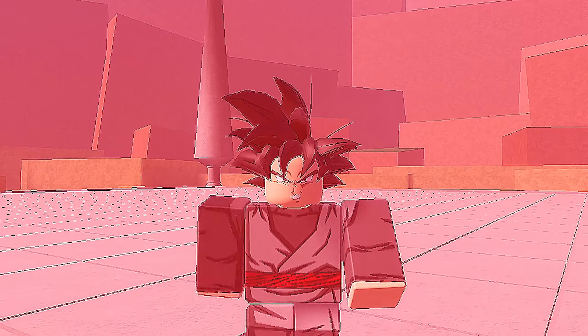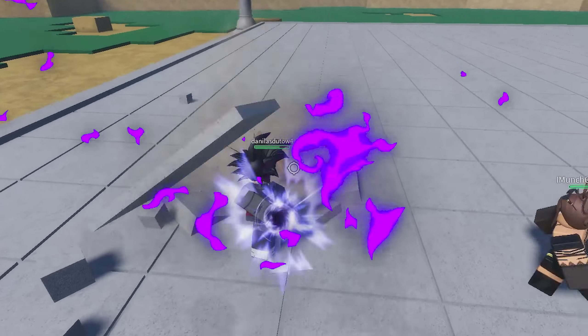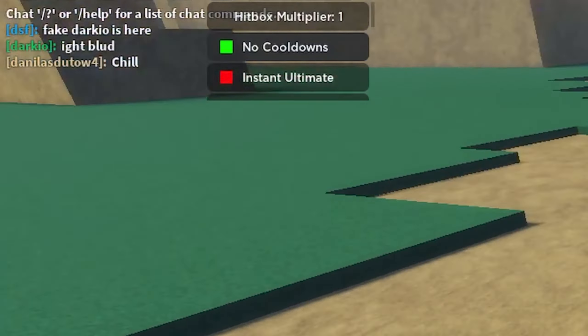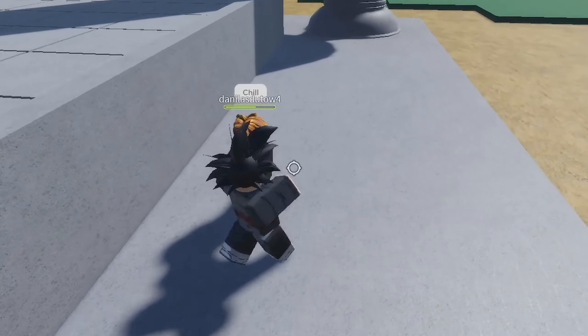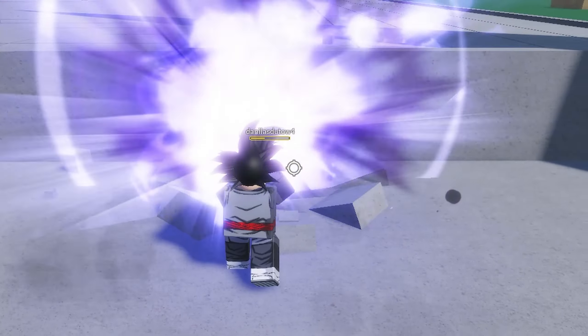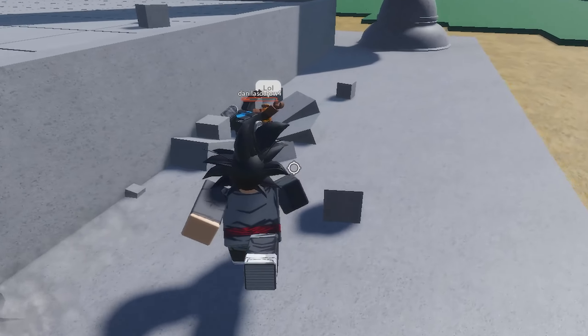Come here buddy — yes sir, there we go. What? Chill bro? What do you mean chill, you literally attacked me first. Come here. Teleport to him — yeah, but you didn't expect that one buddy. Come here, there we go, come on — yes, he's almost dead, get up.